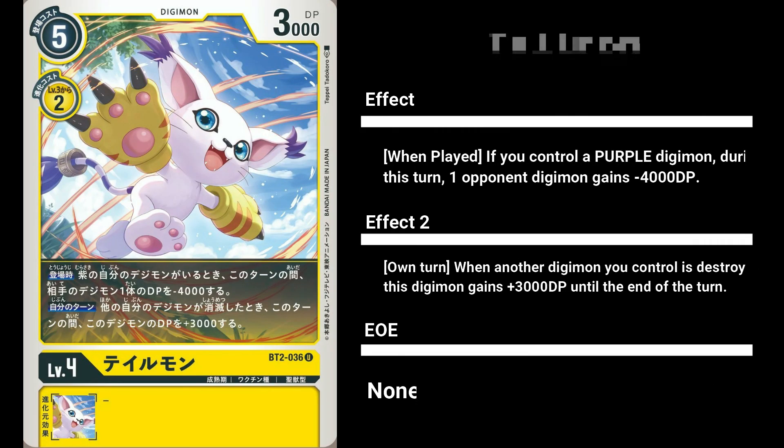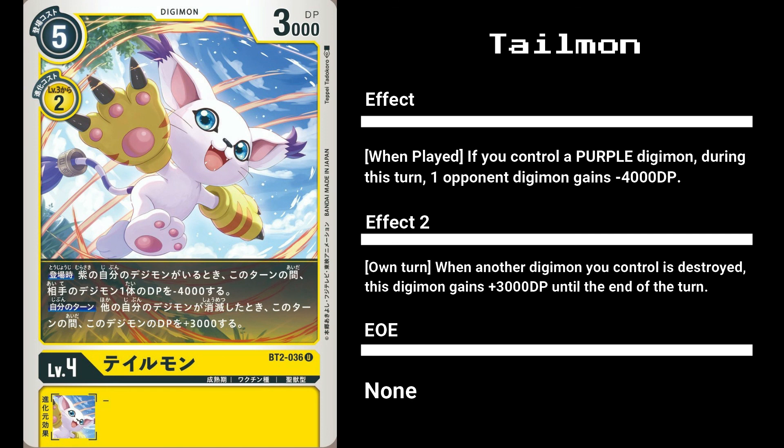Moving on towards the yellow cards, we have Tailmon. With an average DP of 3000 and a play cost of 3, with an evolution cost of 2, Tailmon comes with 2 effects but no EOE. Her first effect reads: when played, if you have a purple Digimon, an opponent Digimon gets minus 4000 DP. Her second effect gives herself plus 3000 DP until the end of the turn whenever another one of your Digimon is destroyed on your turn. Tailmon is a tricky card to play — her first effect requires a purple Digimon, despite Tailmon being yellow. However, a minus 4000 DP is quite a powerful effect, which is why the requirements are harder to meet. Her second effect is okay, but needing to lose a Digimon just to achieve slightly above average stats for a level 4 isn't saying much. As such, I can't really recommend Tailmon for yellow decks.